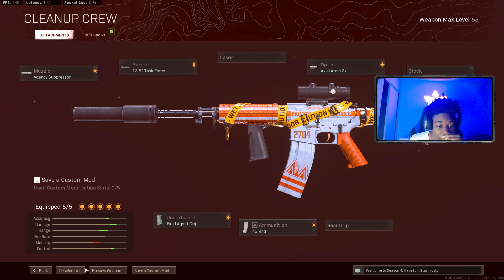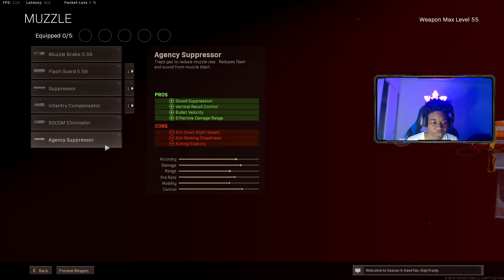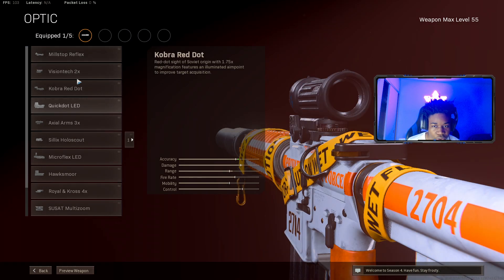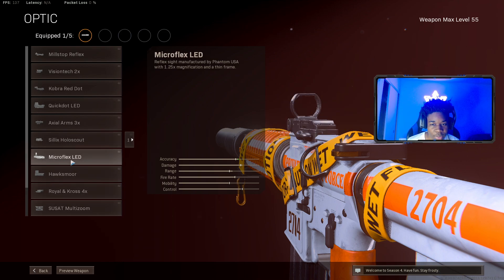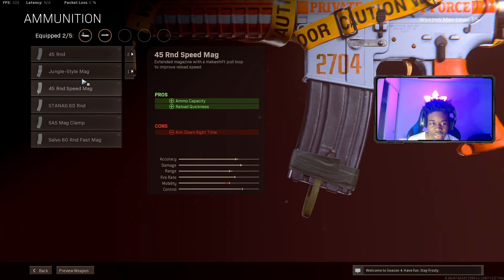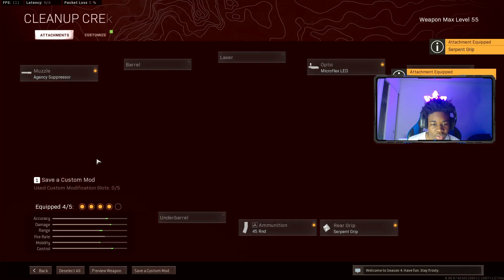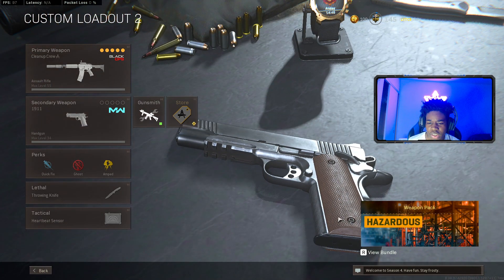The SMG version gets a little bit more complicated because the SMG got nerfed, so it's not really as effective. The AR is not that effective either, but it's still usable. If you do like using the XM4 as an SMG, make sure you put on the Edge suppressor. For the optic I was rocking the micro flex LED — I use that in all my XM4 classes. For the ammunition, put on a 45 round mag, and for the stock make sure you put on a Radar Pad.